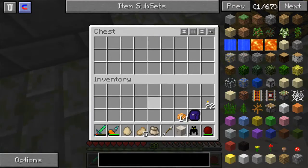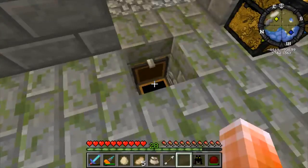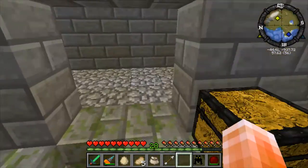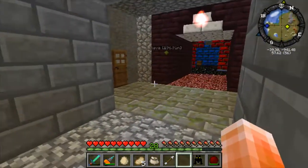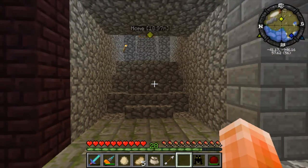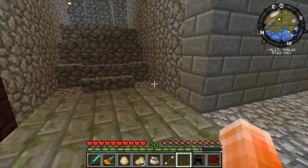The reason there is a hole in the ground is because this chest is going to later be replaced with an ender chest and then covered up. And then I'll have a matching ender chest in here somewhere, so that I can just dump my inventory in that and it'll get sorted for me. Which is cool.